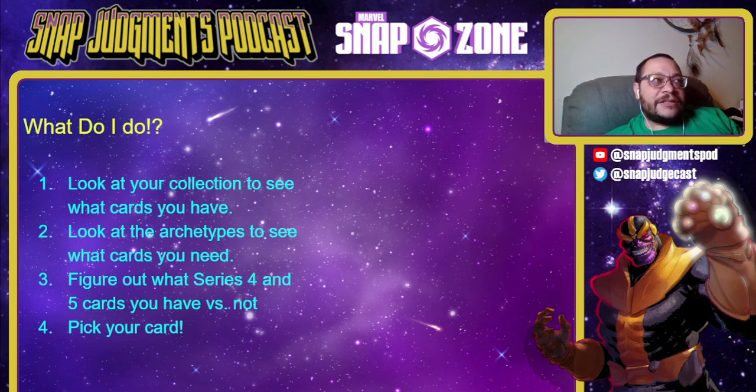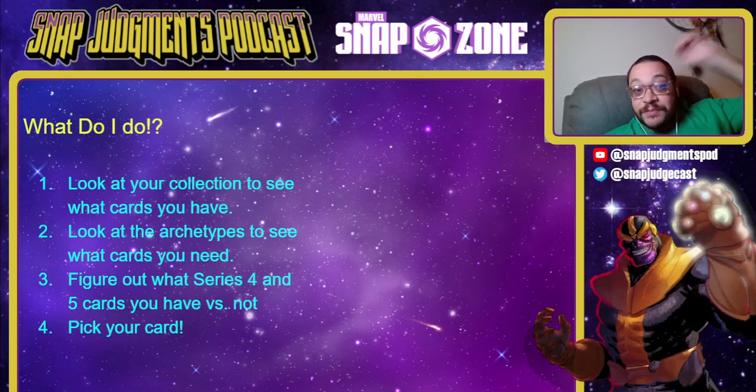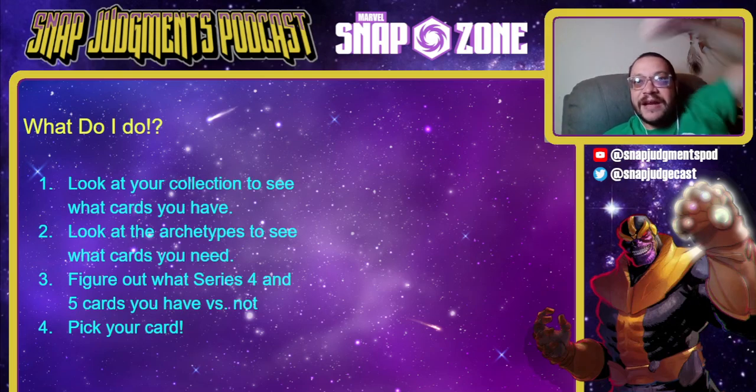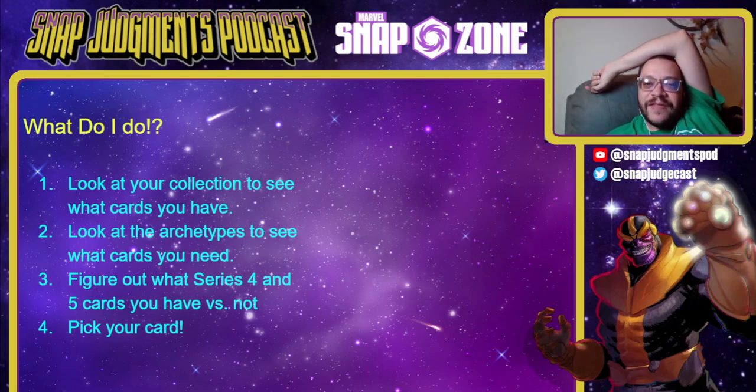So you're trying to progress through Series 3 and want to be competitive with Marvel Snap. First, look at your collection and see what cards you have. If you've synced your collection with Marvel Snap Zone, that's really easy. Look at what Series 3 cards you already have — you've probably unlocked quite a few and they've probably put you on the path to specific decks. You also need to figure out what Series 4 and 5 cards you have, since the Spotlight Cache System means you likely have a few. That's going to change the type of deck you should build toward.